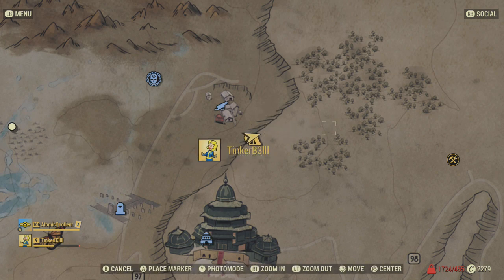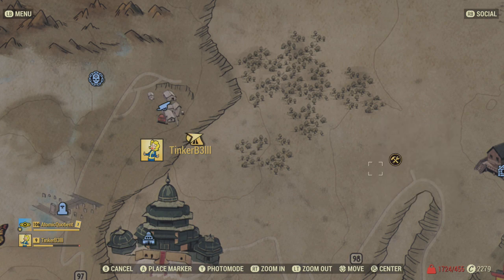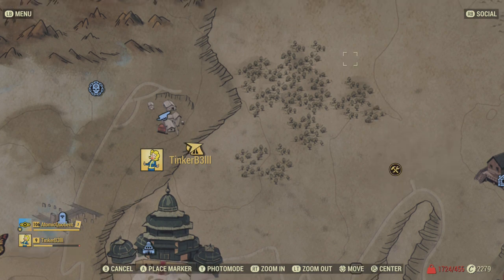There's also a lead deposit just over here, so you can grab some additional lead or place your camp there. There's another lead deposit nearby, and I'm pretty sure that player's camp is sitting right on top of one. There also appears to be a copper deposit around here. You're also close by to the Ammunition Factory, which a lot of players frequent.